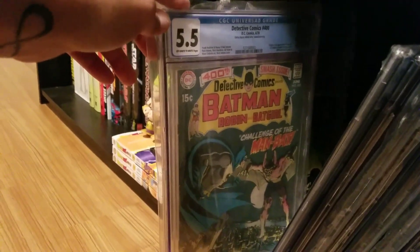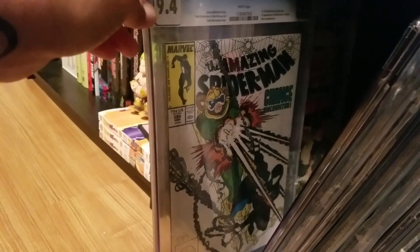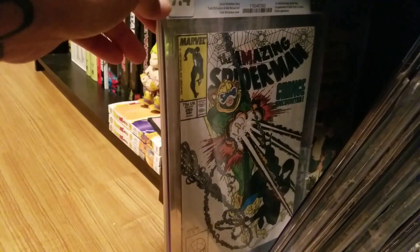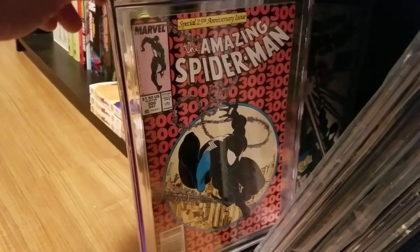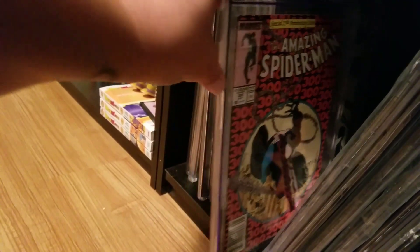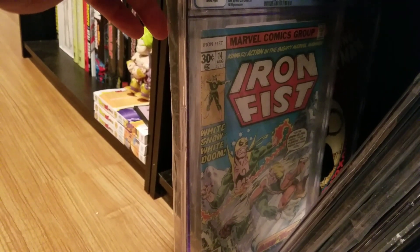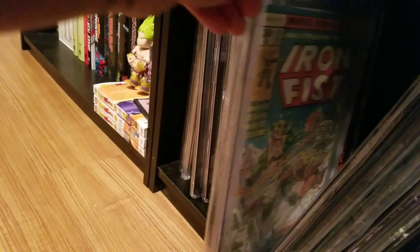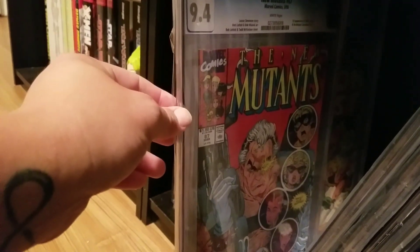Detective Comics 400, first appearance of Man-Bat - also Neil Adams. We got Amazing Spider-Man 298, cameo of Venom, also the first time McFarlane on Spider-Man. Of course you can't have that one without having 300 - 300 of course being the first full appearance of Venom.